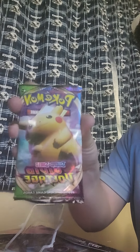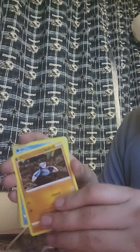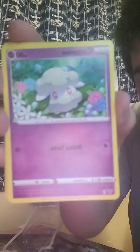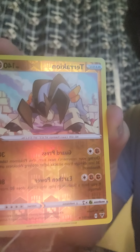Here we're going to open the Sword and Shield pack with the big Pikachu on it. It looks really cute, honestly. We got Nakeda, Whistler, Drillber, Wilmar, Cottonee. Ooh, we actually got a Reverse Holo — Terraconia, which is pretty cool. And we got another holo, which is Zygarde.